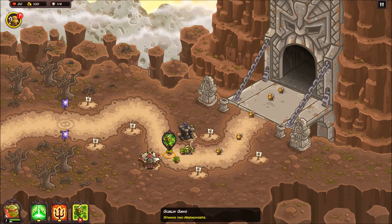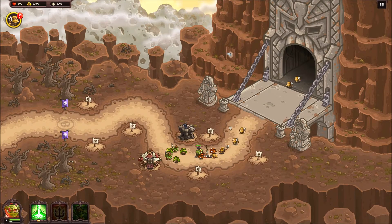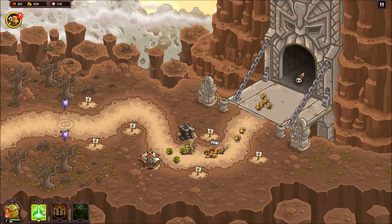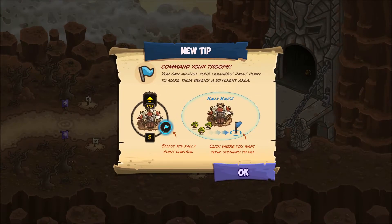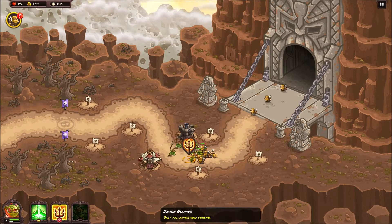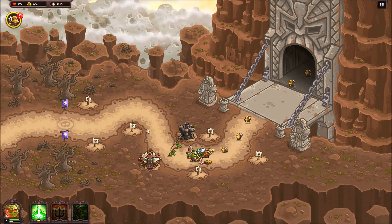You want your range attackers far back enough that they're not walking up to melee if they can help it. I have reinforcements whenever I need them - you can see the cooldown timers. I can summon stuff sooner but only if I feel I can handle it. Doing so gives you cash.